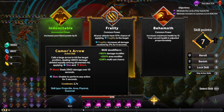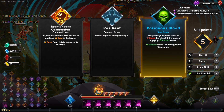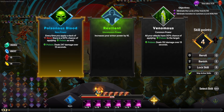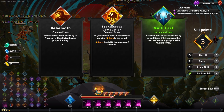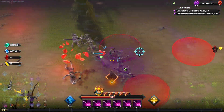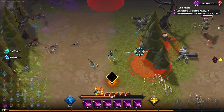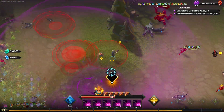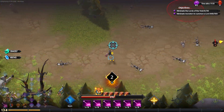We're going to focus on cast frequency — that's massive — area of effect, which is beautiful, and bleed-to-poison since the skill does bleed. Getting more poison is great. We do have Misfortune's Embrace so we don't really need it, but it's very nice to have anyway for that little bit of extra damage.